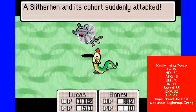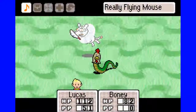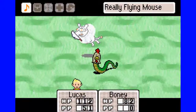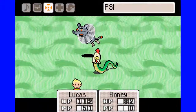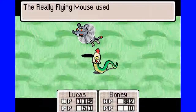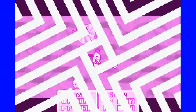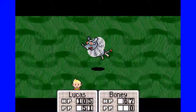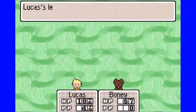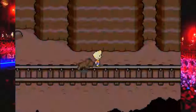And look, we got a new enemy — the Slitherin and his cohort. This is a Really Flying Mouse, the enemy I talked about that appears in Tazmilly Forest. Anyways, this is our greatest threat. Let's go ahead and show off PK Love Alpha. Really cool animation. And we grew to level 13. Bonnie grew to level 13 as well. Getting more and more powerful.